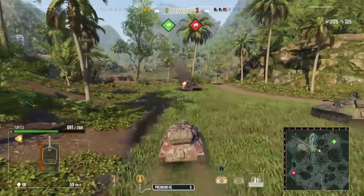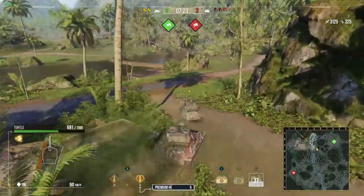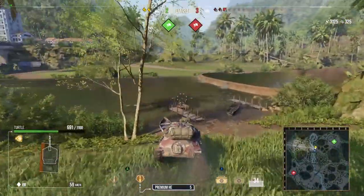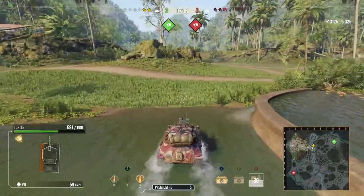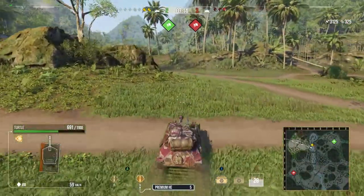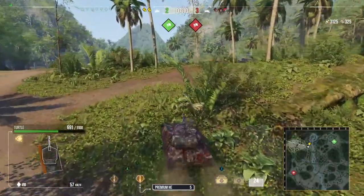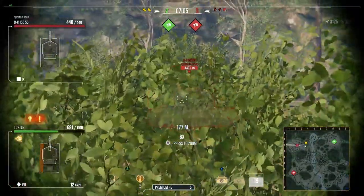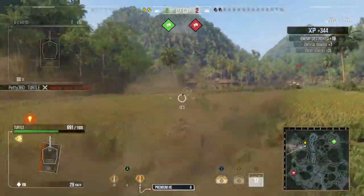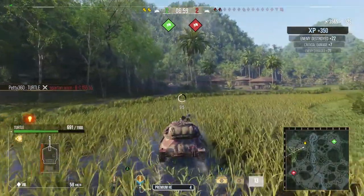Now we know where the artillery fired from because we just saw the artillery shell flying — it's time to go piggy hunting. Who doesn't love a pig hunt? We know he came from this direction because he fired at us, and there he is. We make sure the shell gets aimed in, pop a shot through his superstructure trying to avoid his gun, and we pen him.